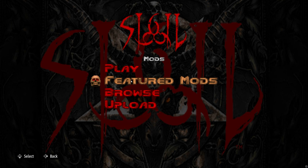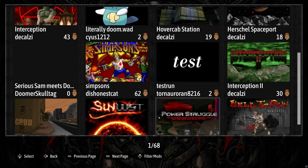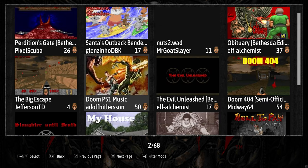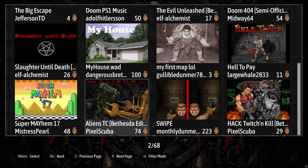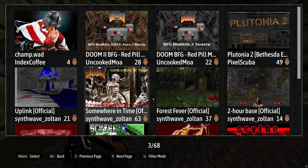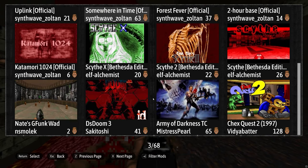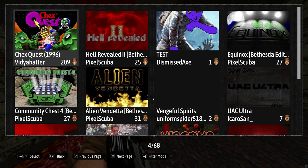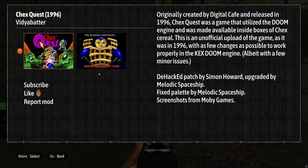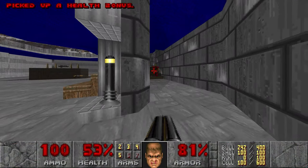On next-generation platforms, it's maybe silly to be so happy about a 30-year-old game utilizing all of the bells and whistles, but it's amazing to see it running at 4K 120fps. This has never been a problem on PC with a myriad of different source ports, but it's nice that console players aren't being left out in the cold. The previous Unity ports for Doom were good, but Nightdive's latest goes beyond excellence to deliver near perfection.